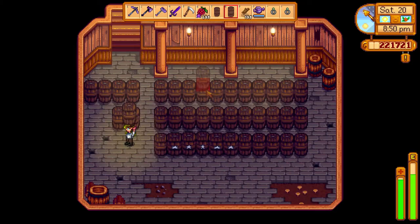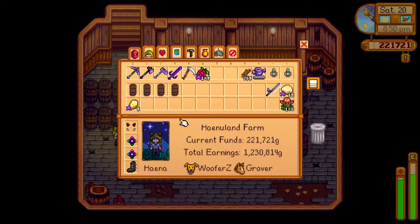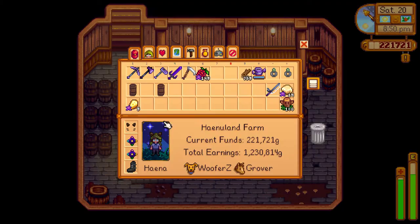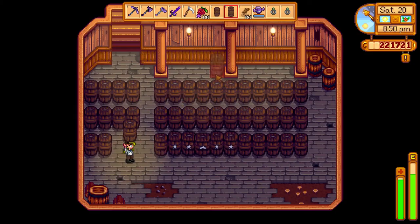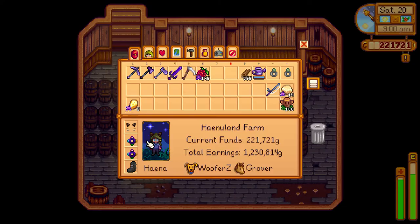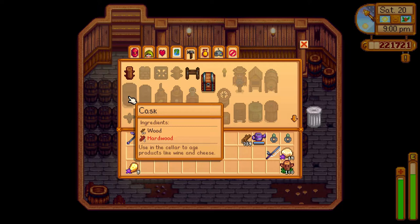To get more casks or barrels for your cellar, just craft them. You will get the recipe as soon as you get the cellar. It costs 20 wood and 1 hardwood. It's very cheap to make, so you can add a lot more casks, which I recommend doing because it's so cheap to make.